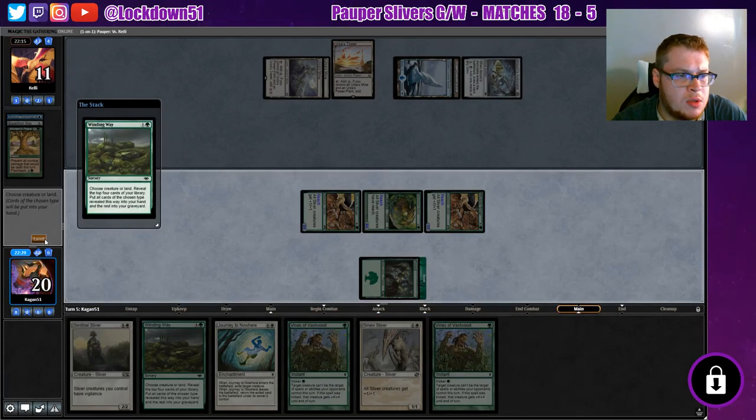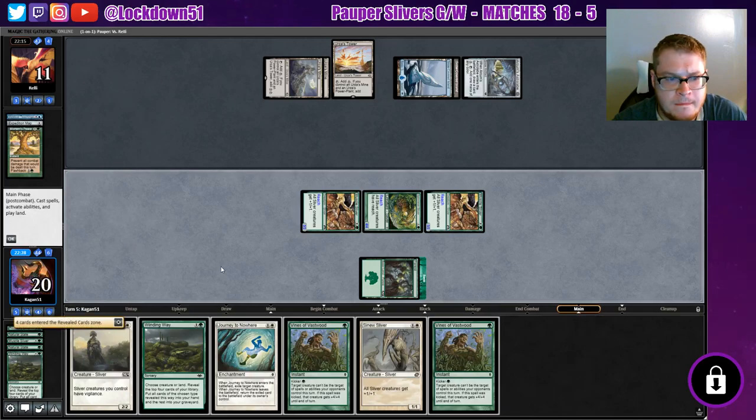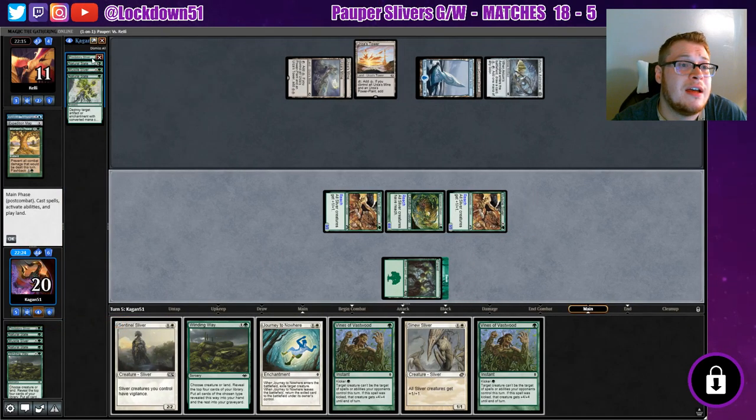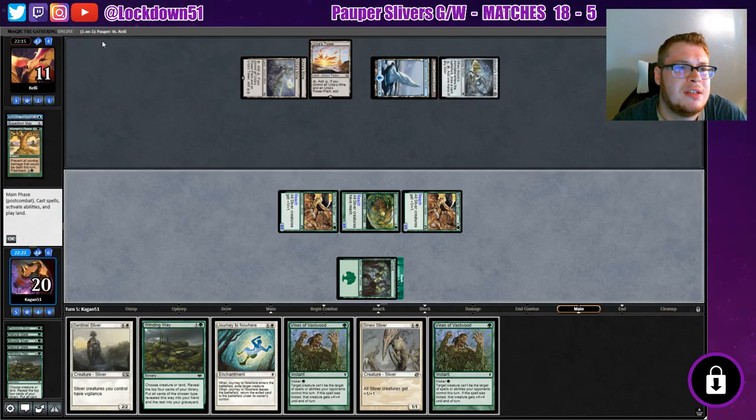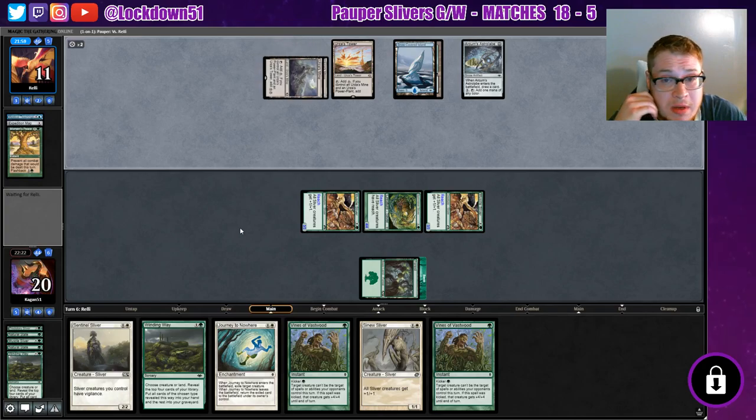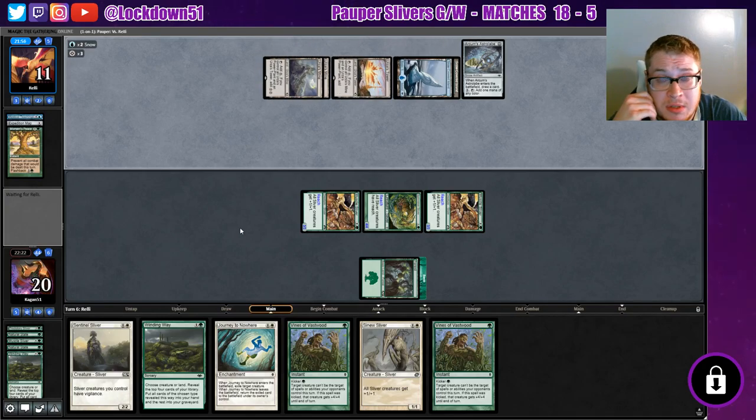Let's see how it works when we do land. Oh my gosh, we hit all creatures and a Natural State - both are Natural States, no! That is terrible, that is tragic. Well, maybe without that we can keep them offline long enough to where they have to flashback Moment of Peace and then they can't do anything - we'll see.